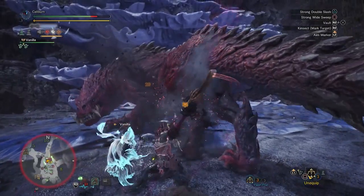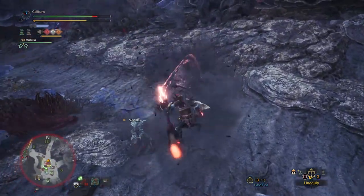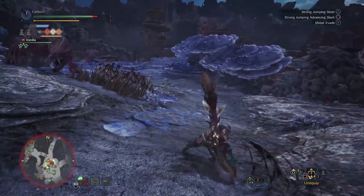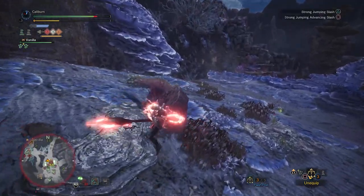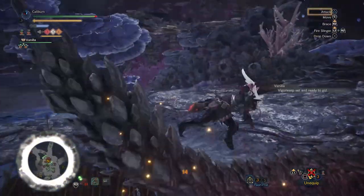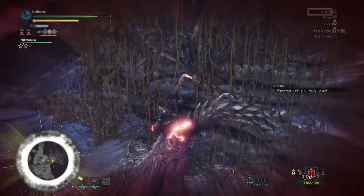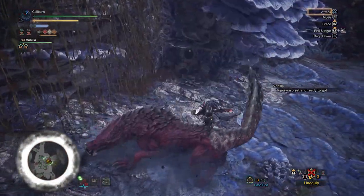Odagaron's set is a great choice for Insect Glaive. It provides a lot of Critical Eye, Speed Sharpening, and the four-piece set bonus is Protective Polish. Protective Polish prevents your weapon from losing sharpness for 60 seconds after sharpening. It's a great skill, but you do give up a lot to get it. Insect Glaive really shreds its sharpness, so going for Protective Polish is probably one of the best options you have at this point in the game.